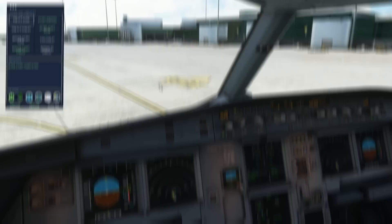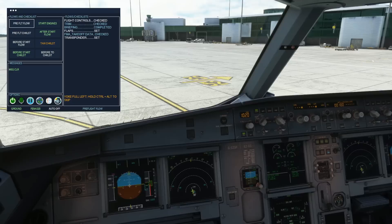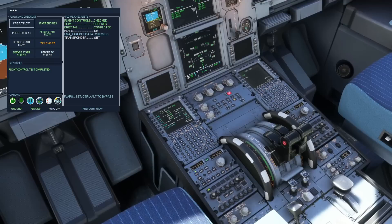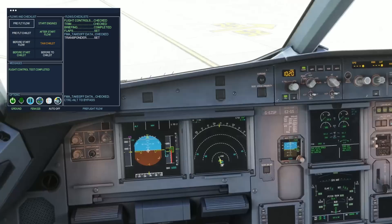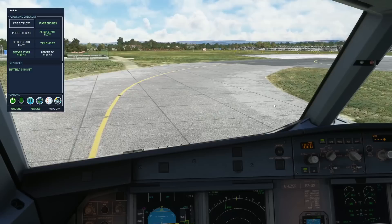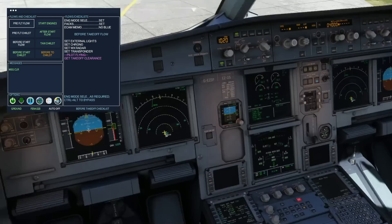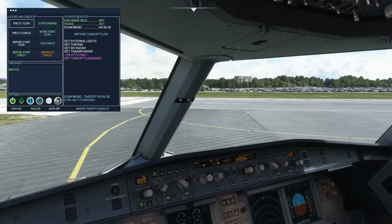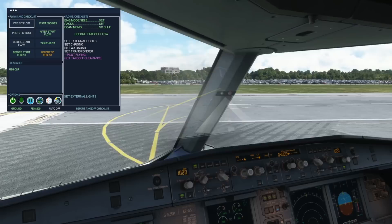Taxi checklist: flight controls checked, trim checked, briefing completed, flaps set, FMA takeoff data checked, transponder set. Before takeoff checklist: engine mode selector set, PACX set, ECAM memo — no blue. Checklist complete. Flight attendants, prepare for takeoff.